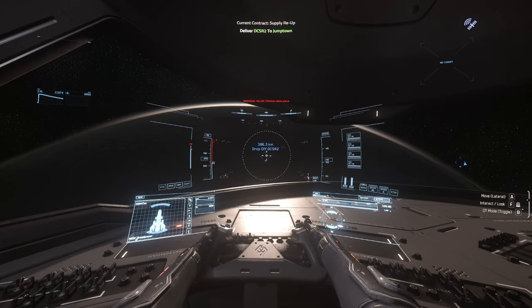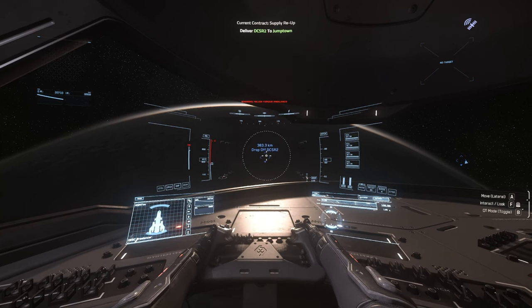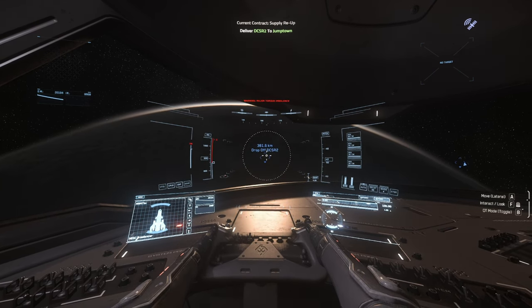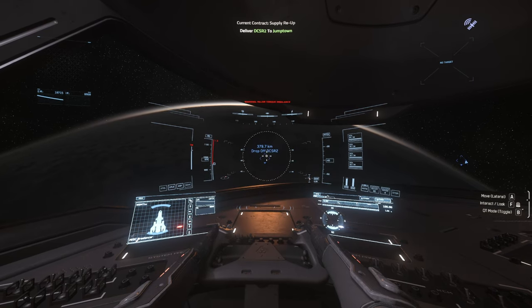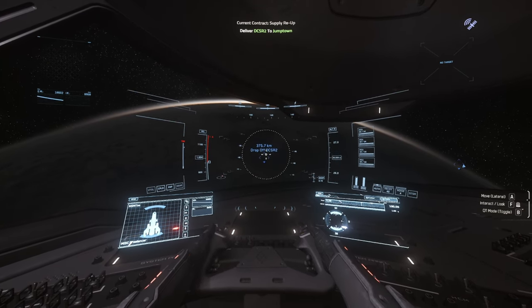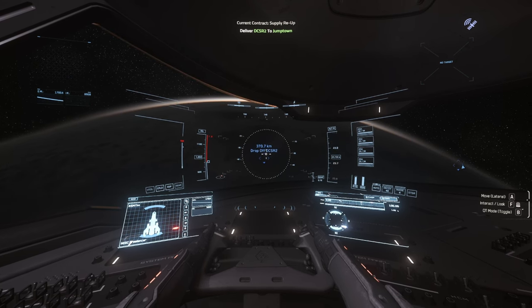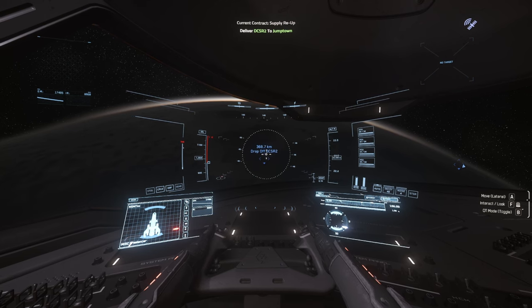This ship is so much quicker than the Drake Vulture. That ship is a lot slower and I've been used to it because I've been working on it big time. Jumping into this ship just to get out of an atmosphere or go from point A to point B is so much quicker.